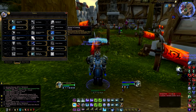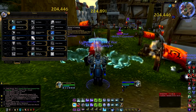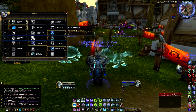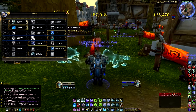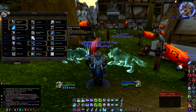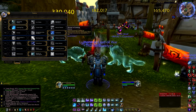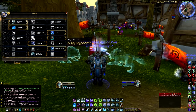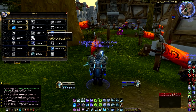Winter is Coming: enemies struck five times by Remorseless Winter while Pillar of Frost is active are stunned for four seconds. That's a really good talent to run because we don't have a stun baseline — Remorseless Winter just slows. We need any kind of CC we can get. This one also combos really well with Gathering Storm, which we'll get to.